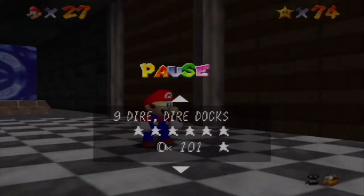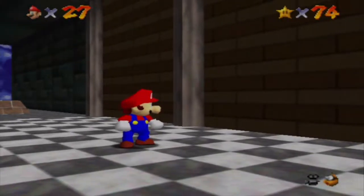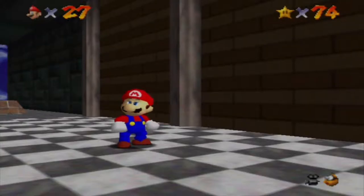So we're done with Dire Dire Docks now. We're going to move on to the tenth course, but that's not until the next part. This has been my Super Mario 64 Walkthrough Guide Redux — and in the next part we'll take on the tenth course, which I think is Wet-Dry World. Goodbye and hope to see you guys in the next part!